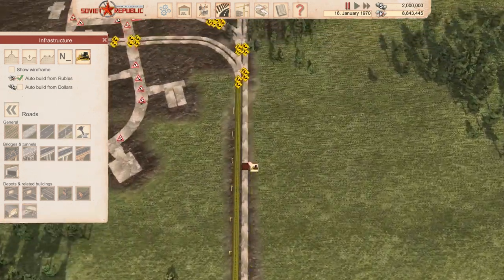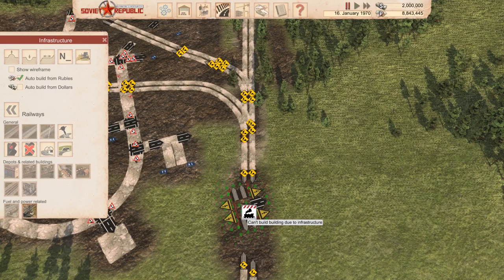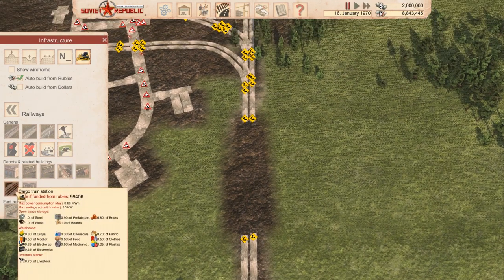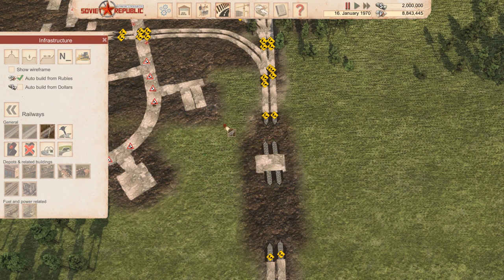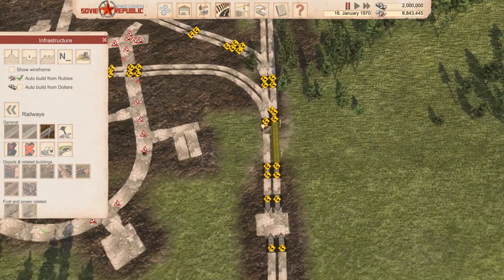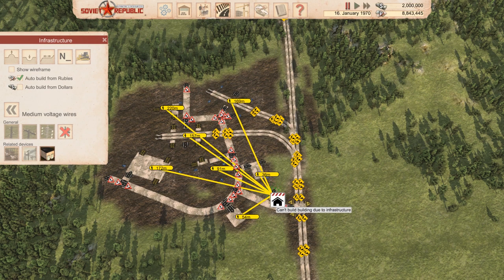We need to demolish a little sector over here where I'm going to place our rail electrifier. We need to have the electrical connection - it needs a road connection in case it catches fire. We should be able to place it - just need to demolish a little bit more. Unfortunately it's not going to be perfectly straight, but close enough. And the other thing I wanted to get is an electrical substation from here which will power everything. Beautiful - go ahead and rotate you so you're facing the right direction.